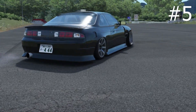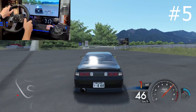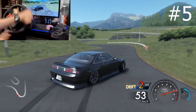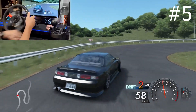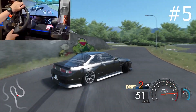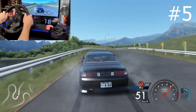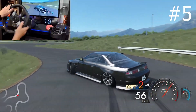Up at number 5 we have the BDC Nissan S14. This car looks absolutely amazing and performs that way as well. This is an extremely high quality mod with a perfect mix of angle, grip, power, and speed. This is the perfect low power car for beginners and intermediates alike. The force feedback on this car is absolutely amazing, and the map I'm drifting on in this video is called Drift Playground. The link to download this map is also in the description.